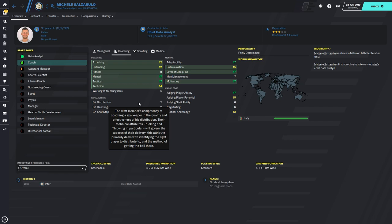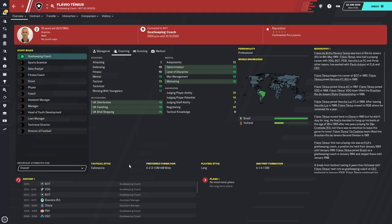Michele Salzarulo is the next one for possession coaches tactical — 17 tactical, 17 mental, and very strong mental stats in terms of determination, discipline, and motivating. That covers possession coaches for tactical.